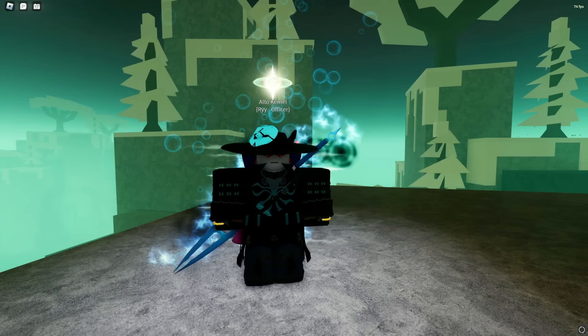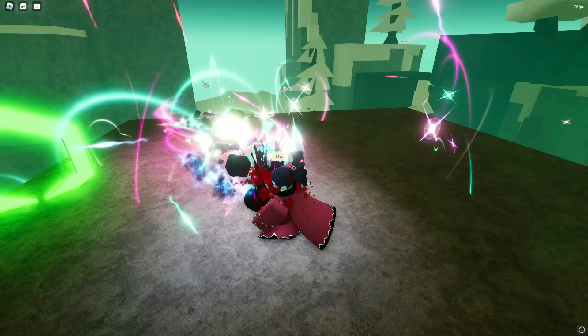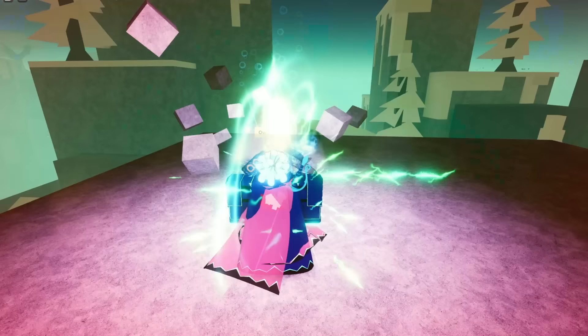Dawnwalker also has two moves, and this is where I showcase the moves. Blinding Dawn — which with a wayward can make it transparent, apparently. And Radiant Kick, which is pretty much a teleporting right. And that's it for Dawnwalker.